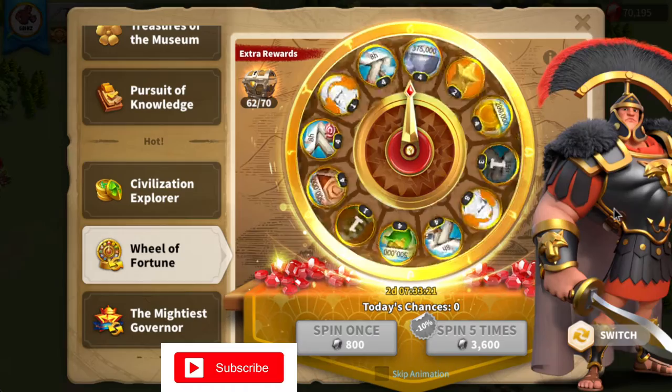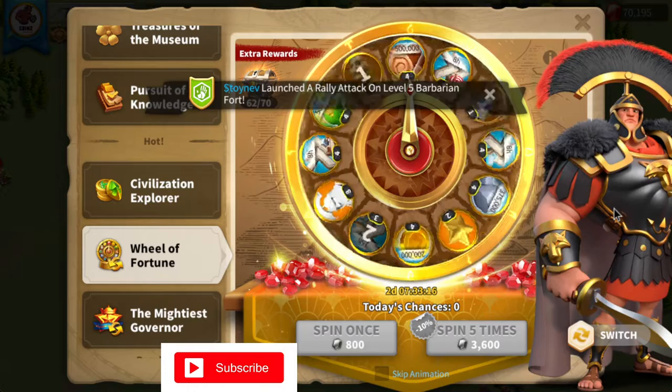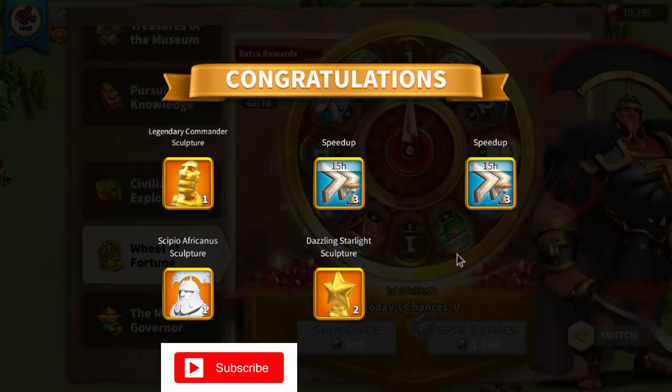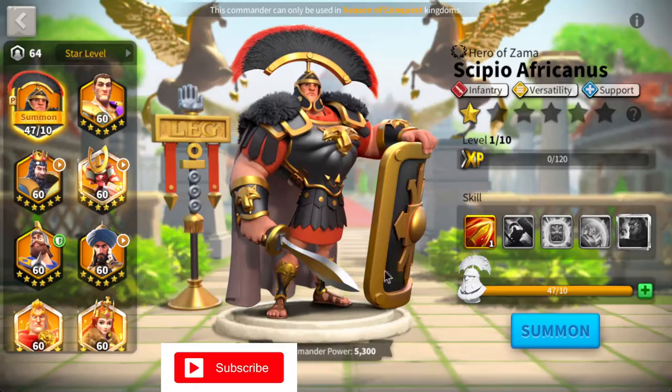Okay, we got a universal, almost got the eight spot, got some speed ups. This isn't bad - I'm not going to complain too much. We got 90 hours of speed ups, two heads, some stars. Let's go ahead and unlock Scipio - we got 47 heads. The total spin count was around 60, spent about 40,000 gems. We're going to go ahead and summon Scipio Africanus Prime.